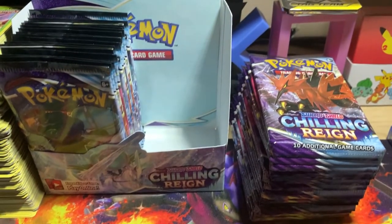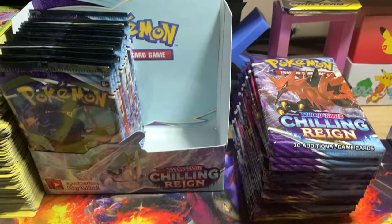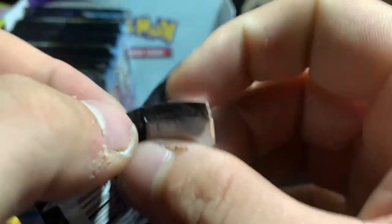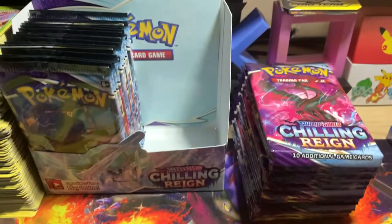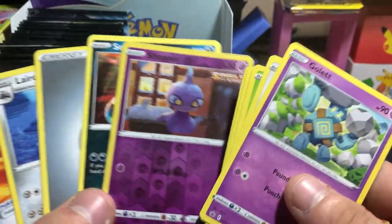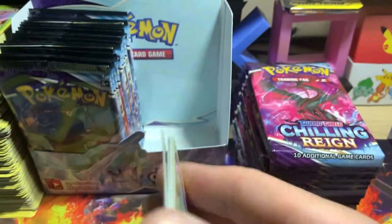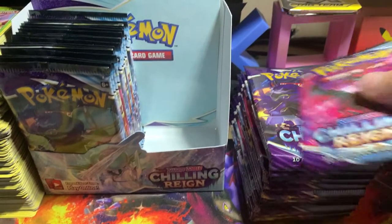Starting it off with a double — it seems like it's already not going to go in my favor. Would have been cool if it was the alternate art or the full art, but I'm not too keen on that Pokémon anyway. Hoping our luck will turn around with this box; one pack is not anything to really gauge off of. We've got a reverse and Viper for the rare.